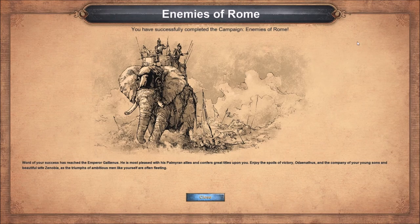Word of your success has reached the emperor Gallienus. He is most pleased with his Palmyrian allies and confers great titles upon you. Enjoy the spoils of victory, Odinathus, and the company of your young sons and beautiful wife Zenobia — as the triumphs of ambitious men like yourself are often fleeting. Well, that was all right — it took a while but still. Thanks for watching, hope you enjoyed it, and until next time, farewell!